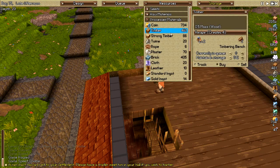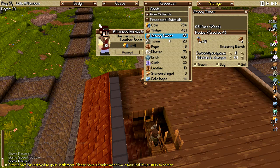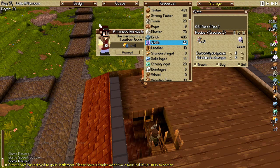I'm going to process materials. Timber — don't sell it. Strong timber — don't sell it. Twine, nope. Rope, plaster, brick — don't sell it. Cloth — don't sell it. Leather — don't sell it. Ingots — nope, none of those. Strong ingots — don't sell it. None of these sell, none of those. Good, that'll make that go quicker.